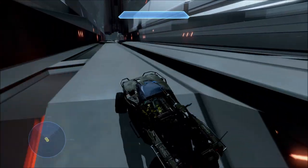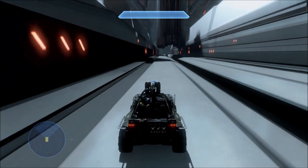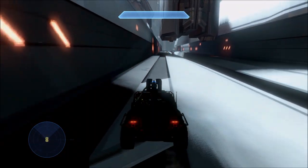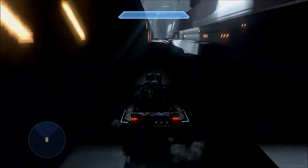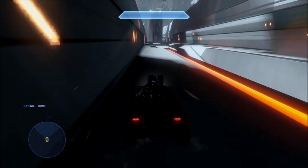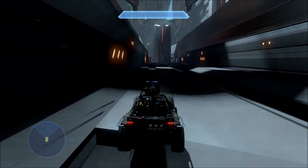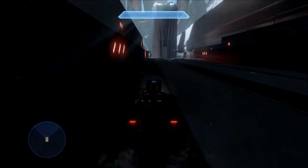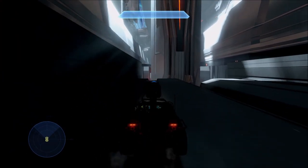Now that I'm past that part - and it did take me a little bit of practice to do this Warthog run mostly without any issues - we can keep going. This is just the first section of the Broadsword run. It's a huge map like I said. It doesn't feel that huge because you're flying super fast in a Broadsword, but when you're on foot and even when you're in a Warthog, it is huge. Just driving around is still the first section, and it does take a little bit.